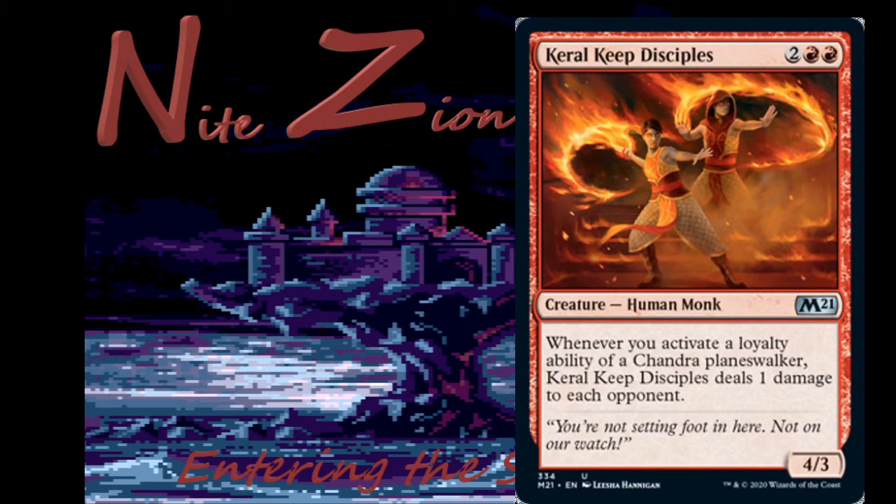Karol Keep Disciples — two colorless two red, uncommon Human Monk, four-three. Whenever you activate a loyalty ability of a Chandra planeswalker, it deals one damage to each opponent. This is a planeswalker deck card — it's bad, don't play it, and it's not in limited so don't worry about it either.